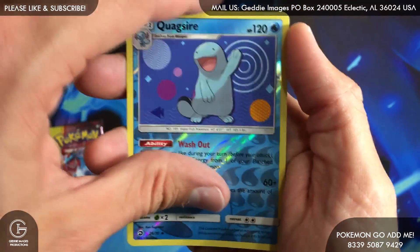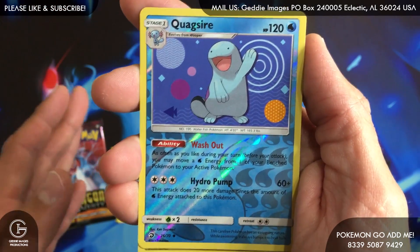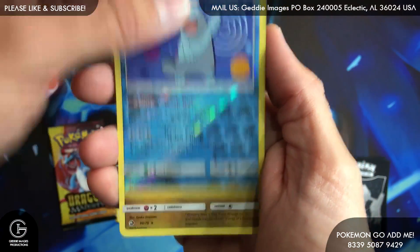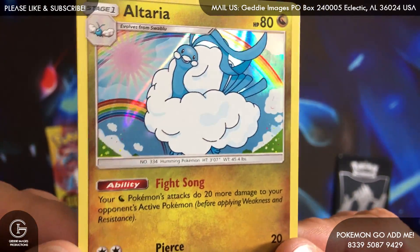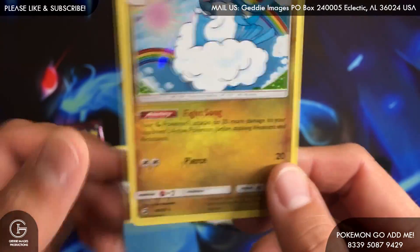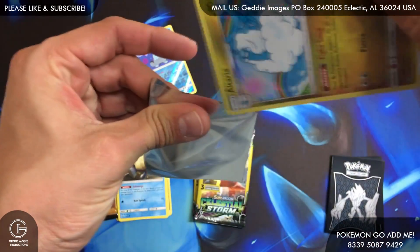Let's see what our rare is, guys — we're going to guess it. It's a hollow so pause the video and guess. Here we go — second or third time I've pulled this one. Looks like they're in every pack, just like Gyarados. Have not pulled a Charizard yet, so hoping there's one in that last pack or something better.